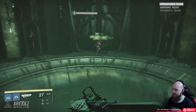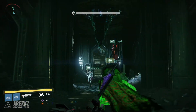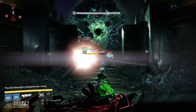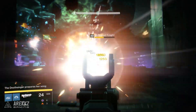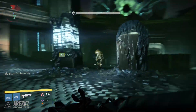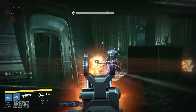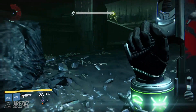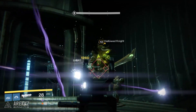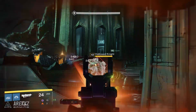Dropping down to the pit leads us to the next section, and this is where your first challenge mode begins. If you don't care about the challenge mode you can do this as before, but since everyone wants the adept weapons, here's how to do it. For the Ir Yût challenge mode, in order to complete it you have to kill Ir Yût with a sword — not just any sword, it has to be the sword dropped by the sword bearer. To get the sword bearer to spawn you first have to do a few things, namely clearing pretty much all the ads.